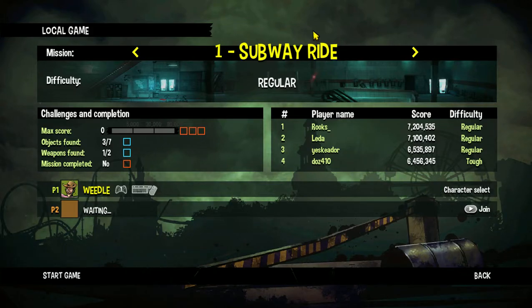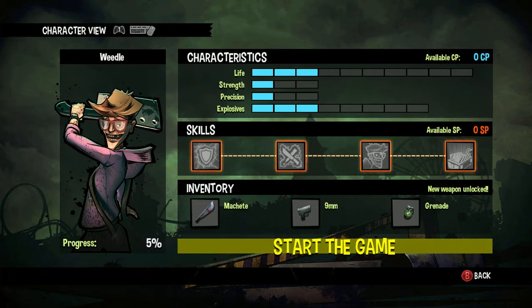Alright, hello everyone and welcome to a Final Exam solo walkthrough slash playthrough. I will be playing through this game using a controller. So basically this is a side-scrolling game, a 2D side-scroller, where each character has different abilities and stuff. I'm going to get into this.